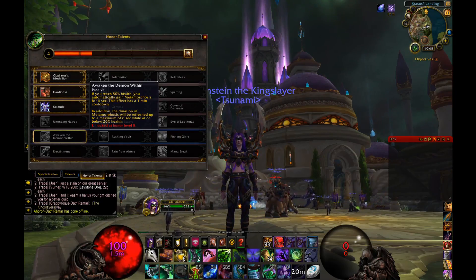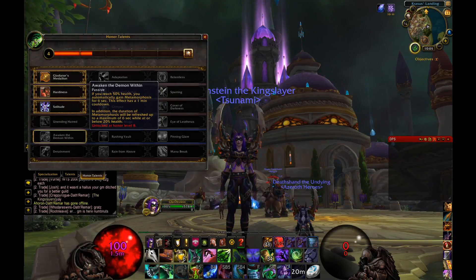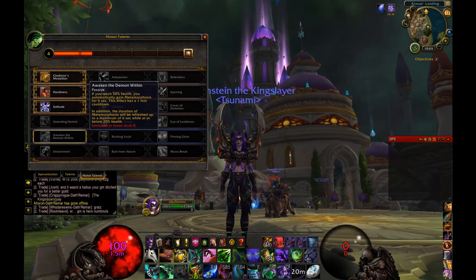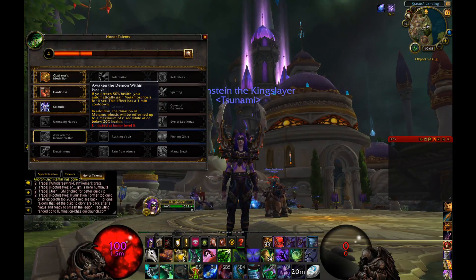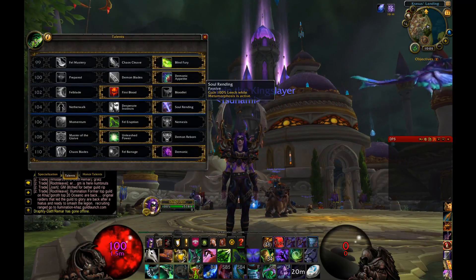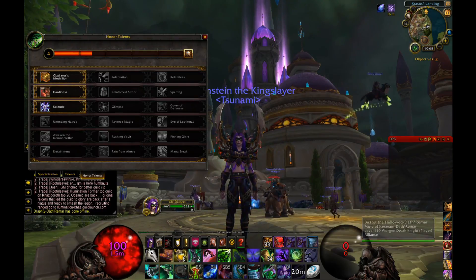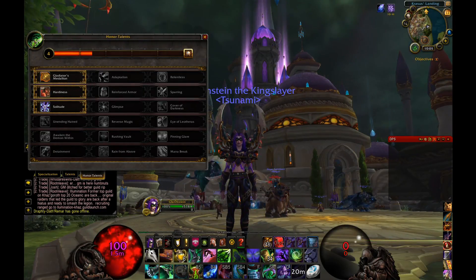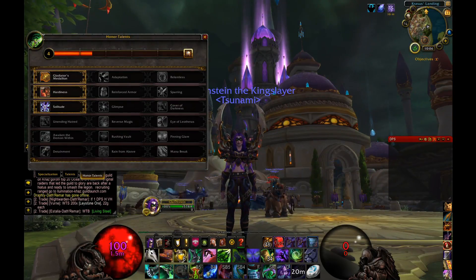I always take Awaken the Demon Within: when you reach 50% health, you automatically gain Metamorphosis for six seconds, and this can happen once every one minute. Additionally, the duration of Metamorphosis refreshes up to six seconds while at or below 20% health. Since you have Soul Rending, when you're in Metamorphosis you're basically unkillable unless you get chain-stunned and blown up.